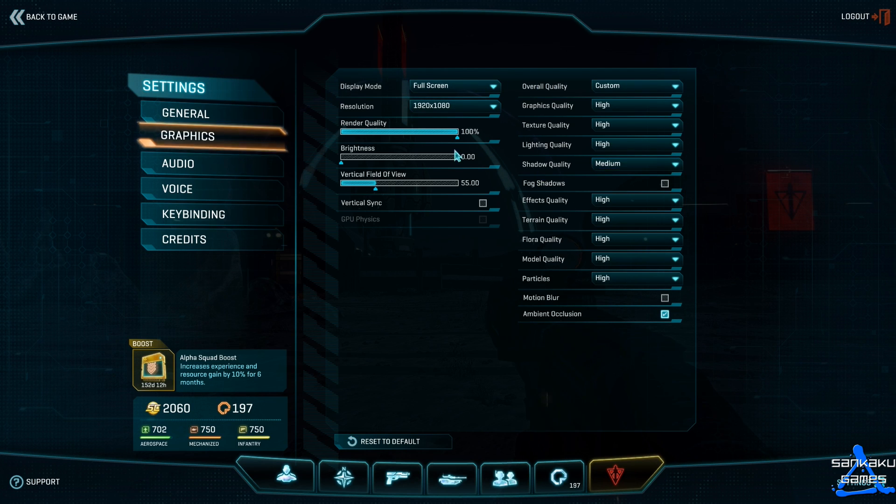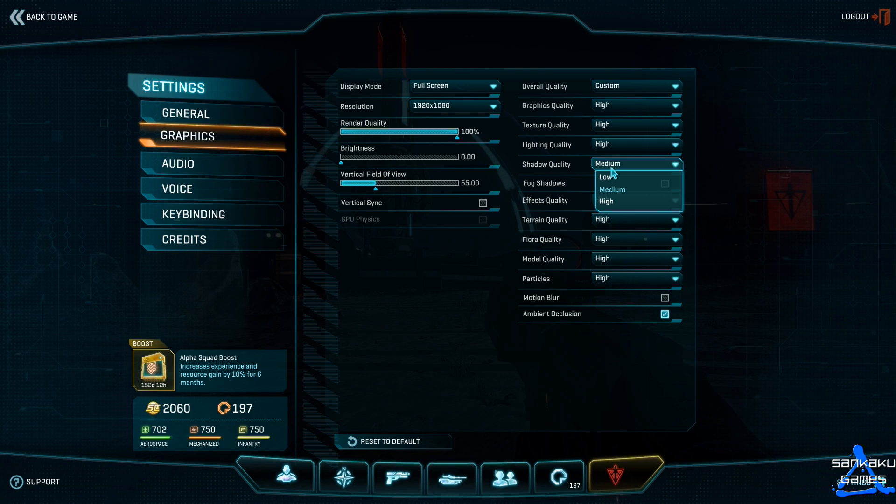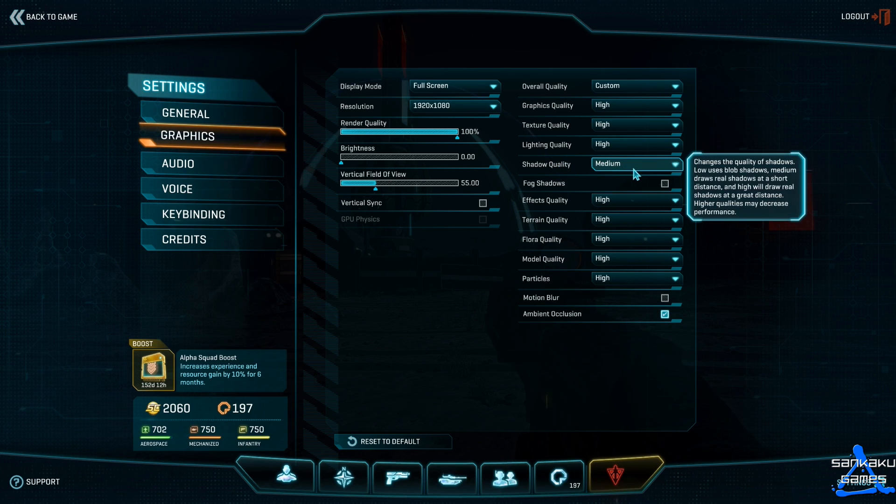What I have done, as you can see here, is I've got the shadow quality down to medium. Reducing this down to medium or low will actually help your FPS quality.